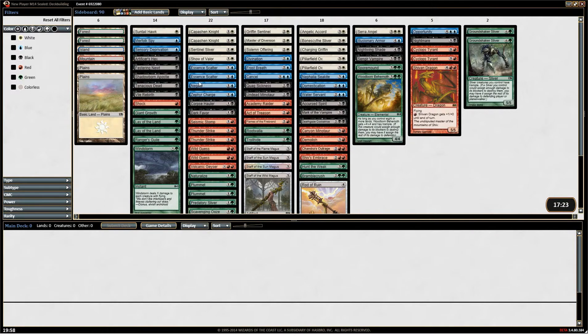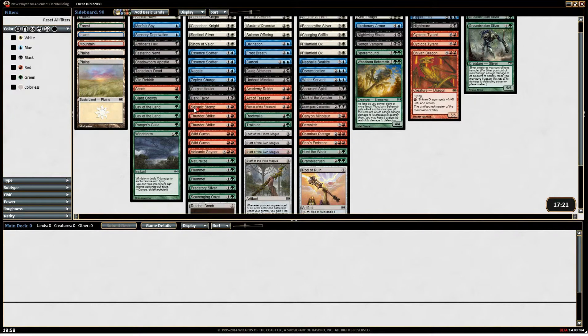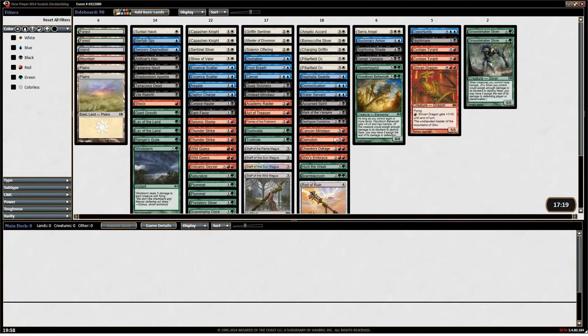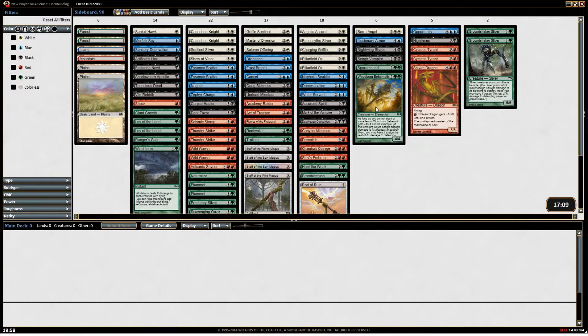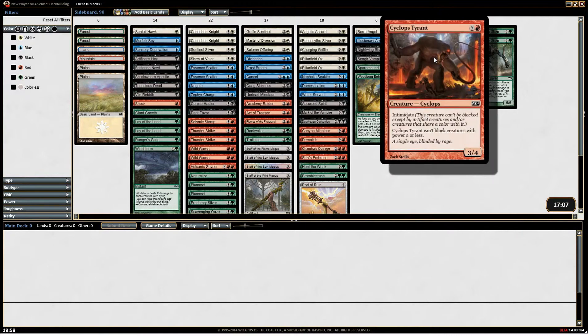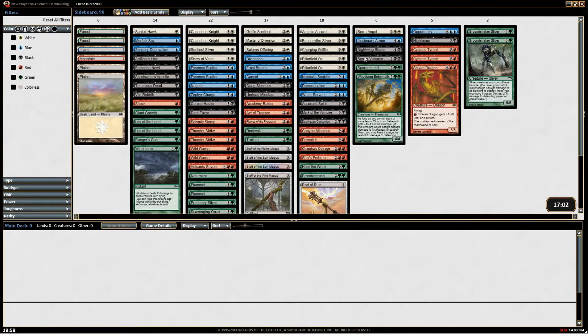Sort by converted mana cost. I'm not so familiar with this stuff, so this is going to be very interesting. There's not a ton of white — there's a Serra Angel and a couple of Griffins, and a Suntail Hawk, which makes for nice flying.